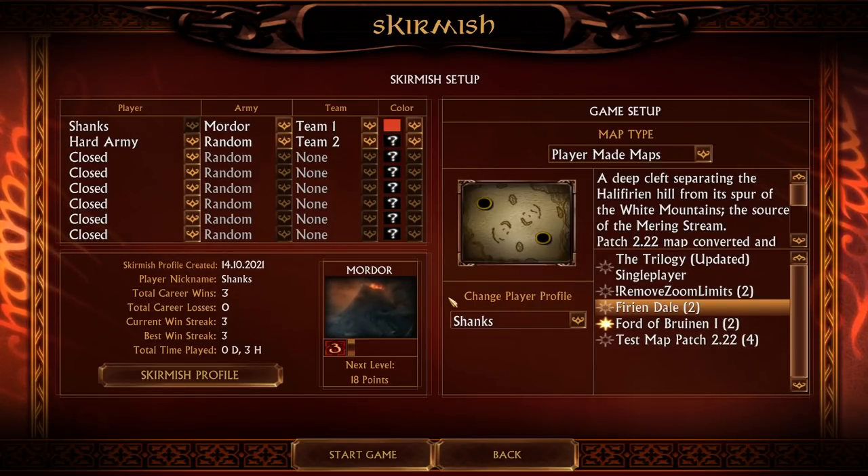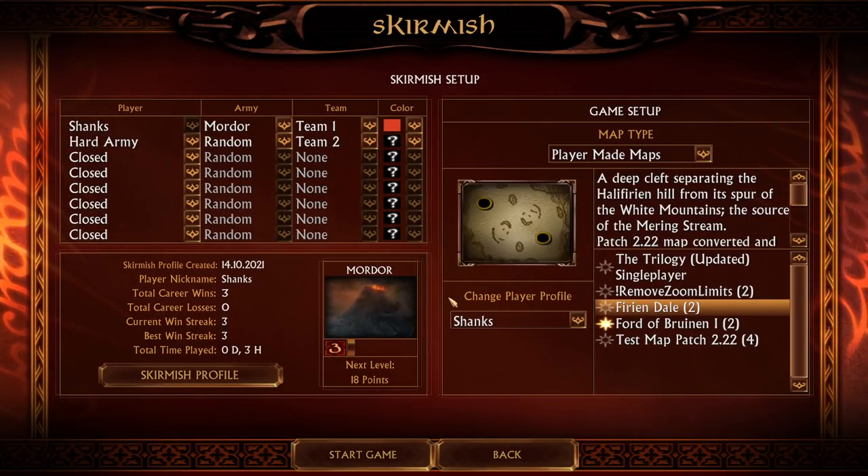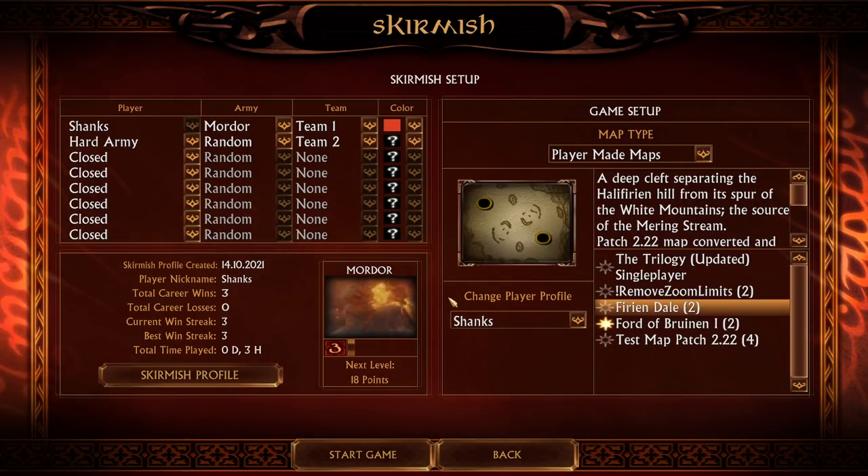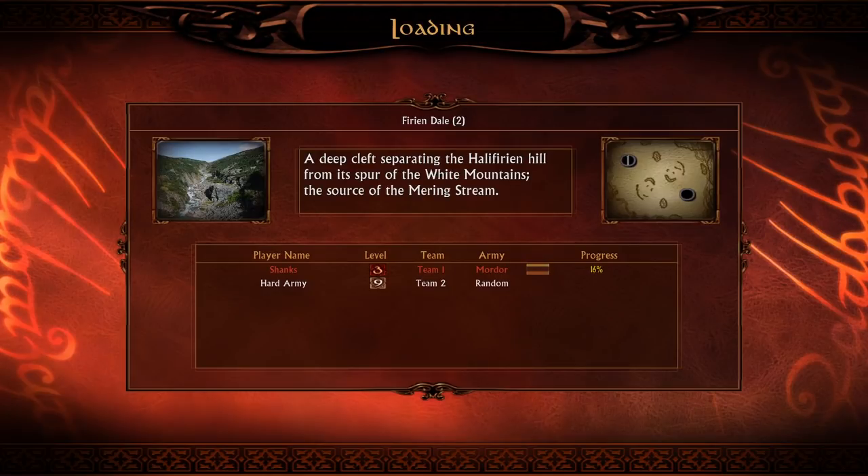Hello guys and welcome to the BeyondSynaz channel. My name is Shanks and today we are going to play Mordor against Heart Army on the brand new map here in the L4D patch 2.22 for Battle for Middle-earth 1. In this game I will hopefully be able to explain all the changes we have implemented into the Mordor faction, as I saw a couple of you guys were complaining about Mordor being too weak, and my goal in this video is to prove you wrong.